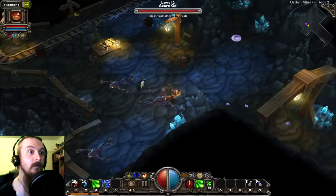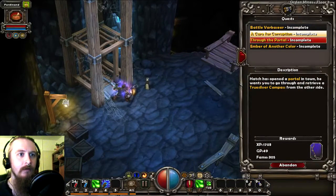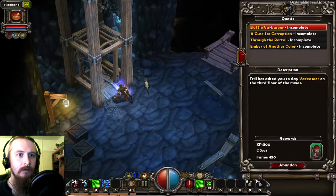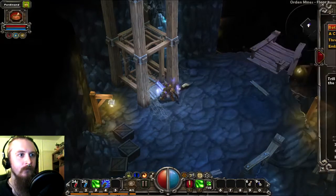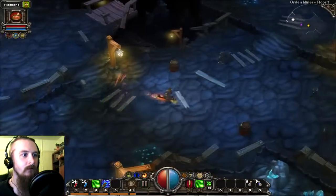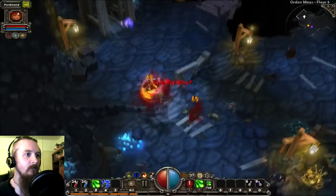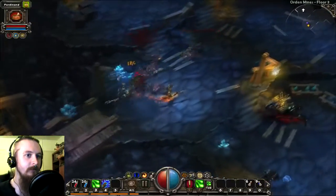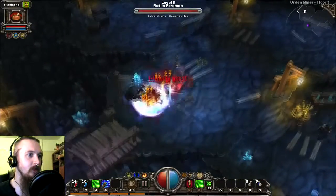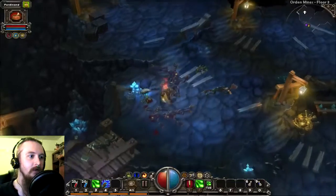We've got a load of stuff out of that, which is good. We're back down on the third floor of the mines, which I think is where this Varkasir is meant to be. Let's deal with all these little mobs at the moment and then we'll track down this Varkasir thing.